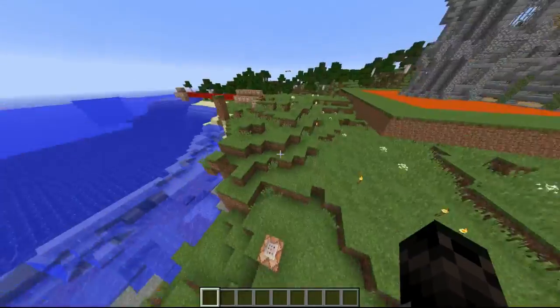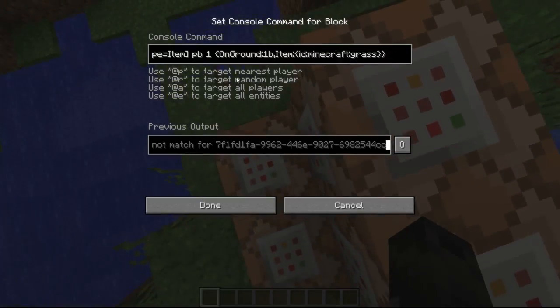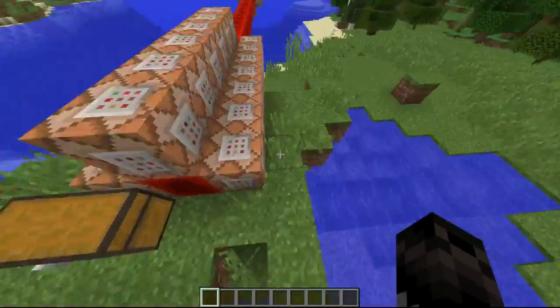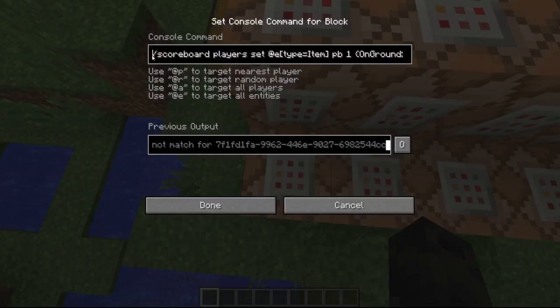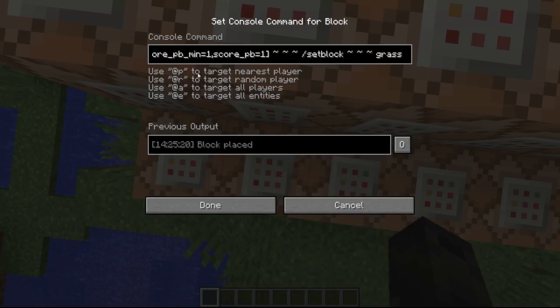Now I'm going to explain how this works. I added a scoreboard called 'pb' for 'place block' — it's a dummy scoreboard. Here we're doing 'scoreboard players set' on an entity of type item called 'place block' to one, and it'll only do that if it's on the ground and the item is minecraft:grass. So this is only setting the grass item score to one if it's on the ground.